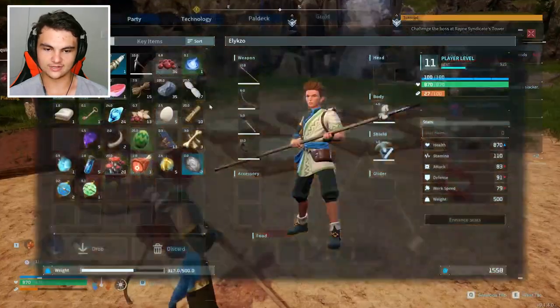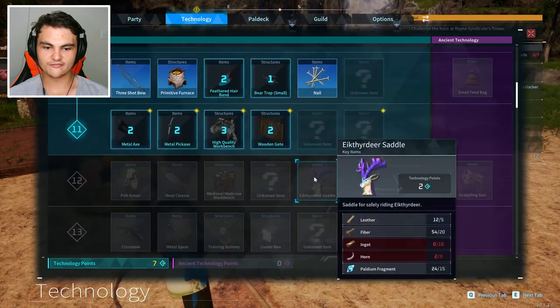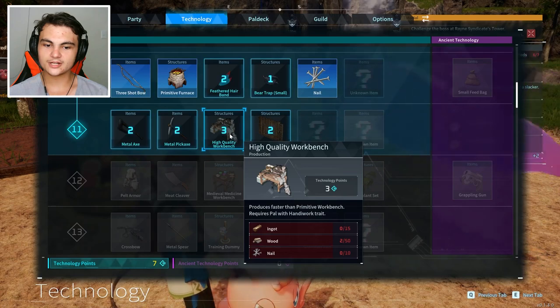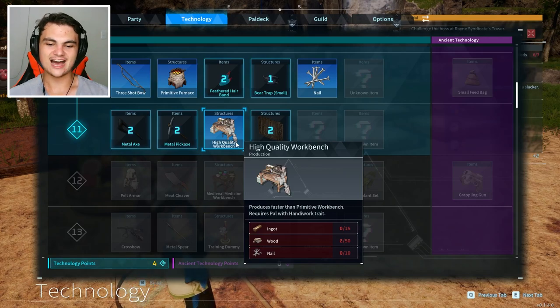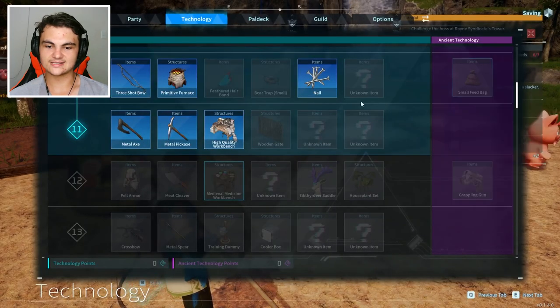We need to get another bed. We also leveled up last time and forgot to use our technology points. So I think the first thing we're gonna do is get a high quality workbench — I'm not sure exactly what it'll let us craft, but it requires a POW with handiwork trait and I'm guessing it will allow us to craft metal pickaxes and metal axes.